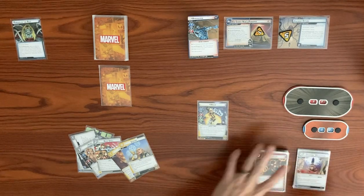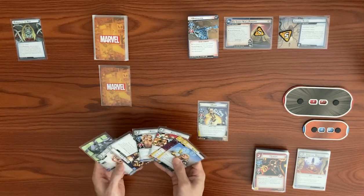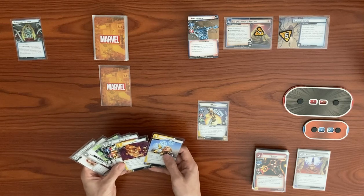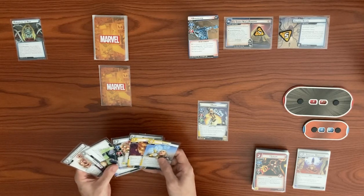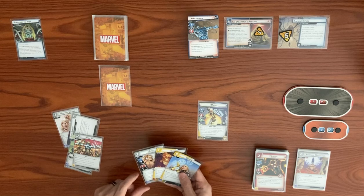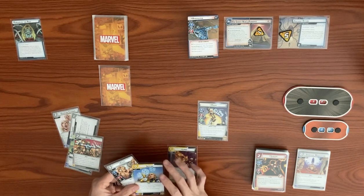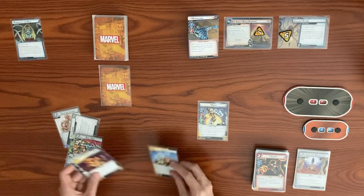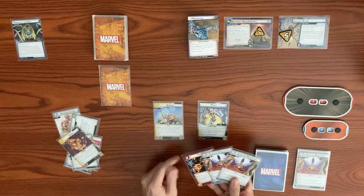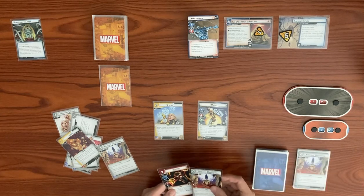We have Scrying, Build Support, Limbo, and we need to figure out our play. We decide to play Scrying — action: look at the top three cards of your deck, draw one, discard one, put one back on top. We pull Spiritual Meditation to the top, discard Sunfire, and then play the Spiritual Meditation: draw two and discard one.